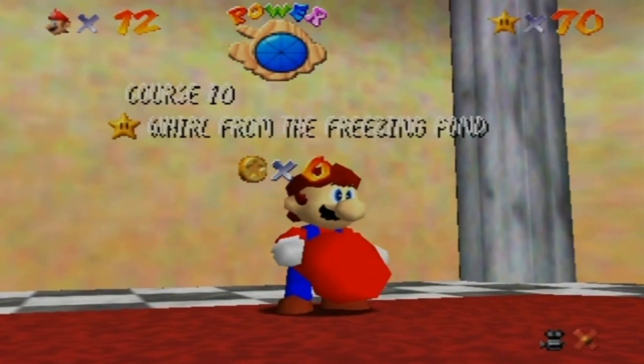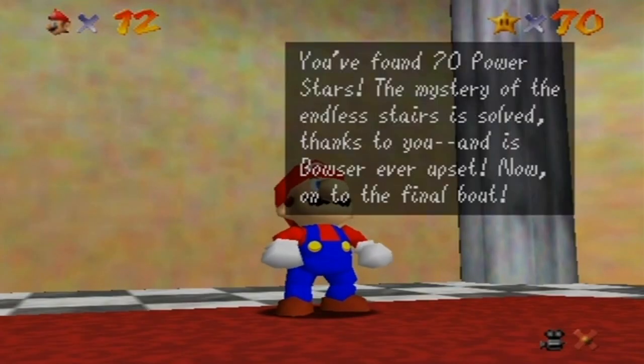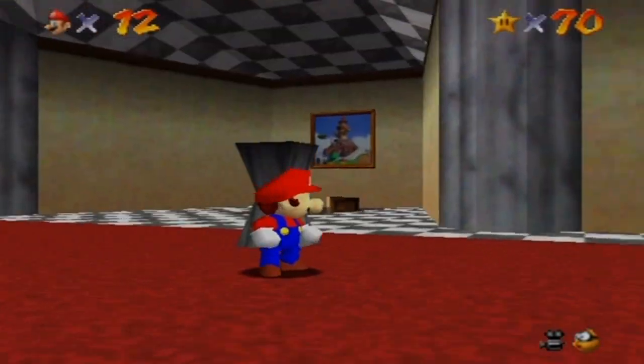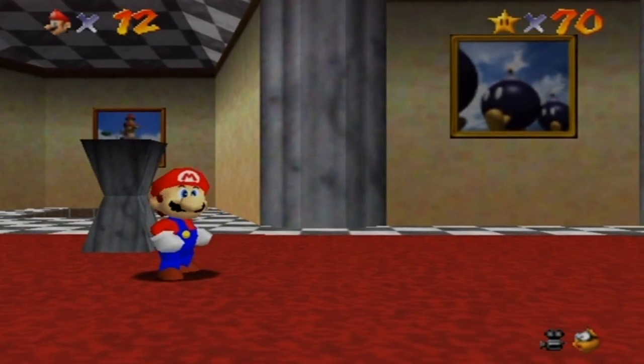Alright, 70 power stars. And with that, I could theoretically go and complete the game right now, but I'm not going to — I want to get all the stars. Anyway, that about wraps up this part of Super Mario 64. I'd like to thank you all for watching. See you all next time in the next part, when I finally go and get the invisibility cap, or the blue cap, or whatever. Buh-bye.